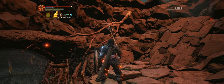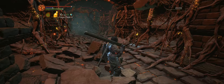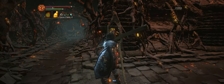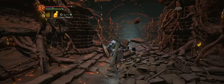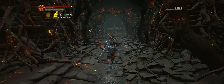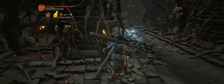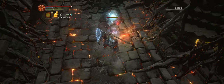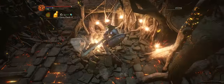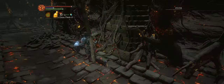We're actually going to go this way first to grab a crystal lizard that's hiding at the end of this corridor. There it is — and it'll give us a chaos gem, which scales a bit better than the fire gem does.